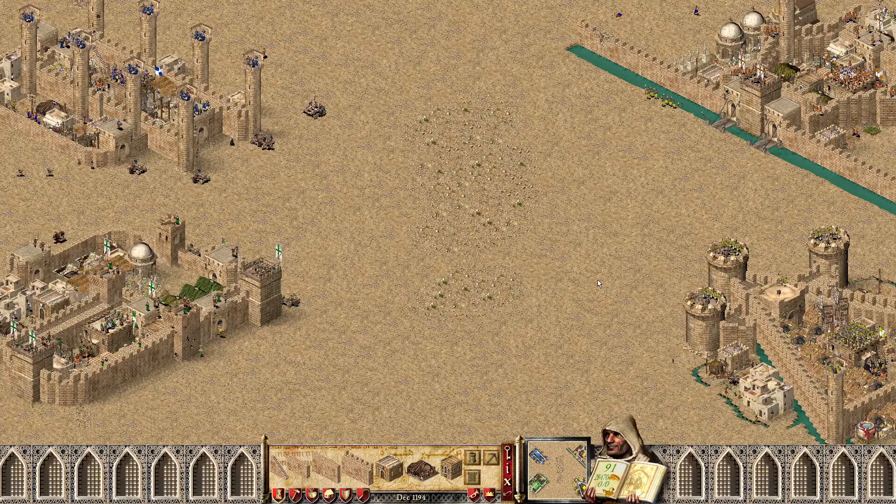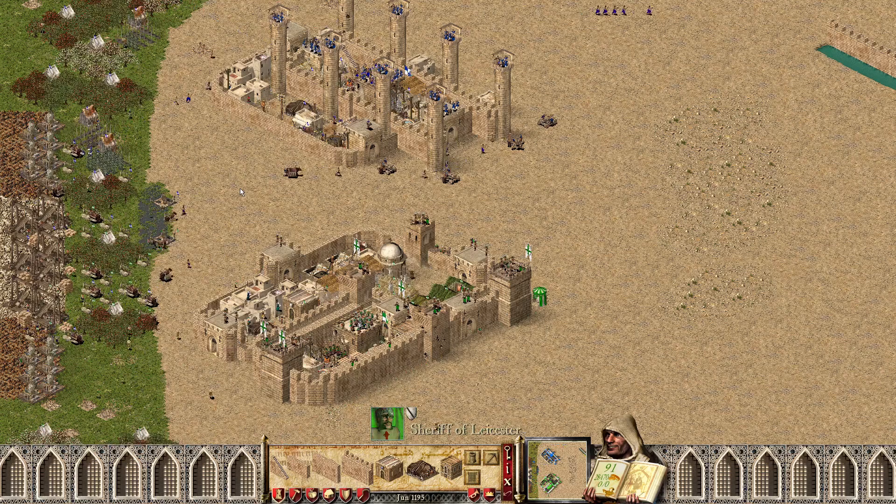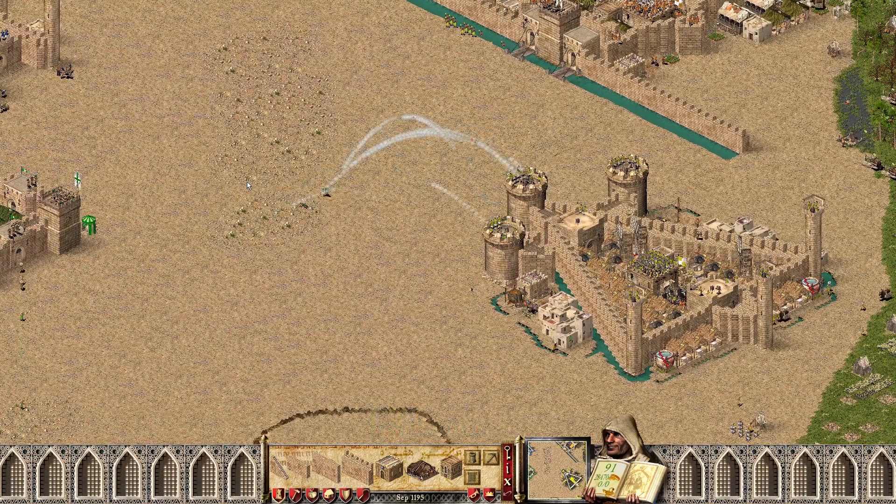Both teams are looking to prove they can win a game. We're getting that nice harass from Philip — able to get one stone thing down and one iron thing from Caliph. That's annoying as all get out, and it's something we continue to see all game from him.